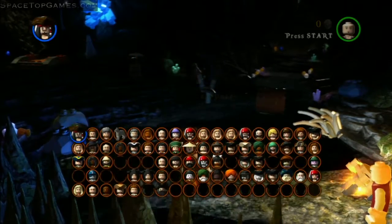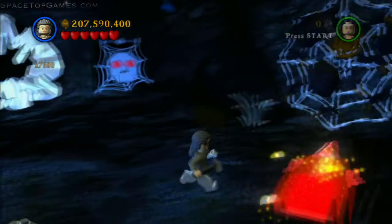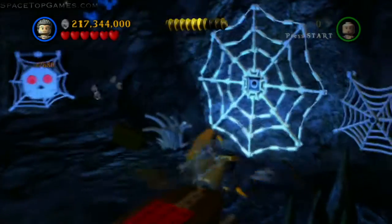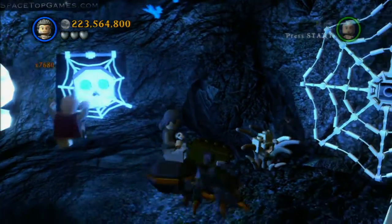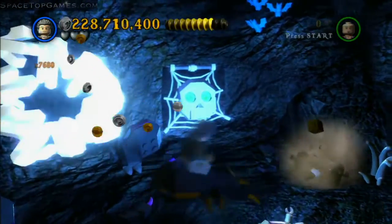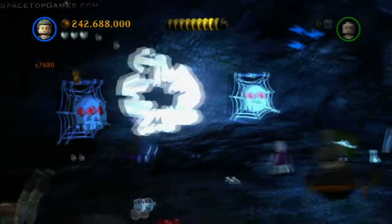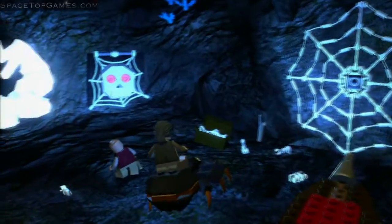The third minikit is inside the cave. Switch to someone who can repair things, walk to the far right, and repair the bellows to blow the spider pieces off of the spider web. Build the spider, then hop on it — this is a fun minikit because you get to fight a bunch of spiders that pop out of the walls. Once you destroy five spiders, the minikit will come down from the ceiling.